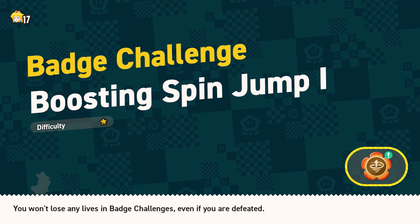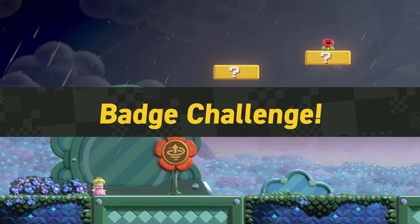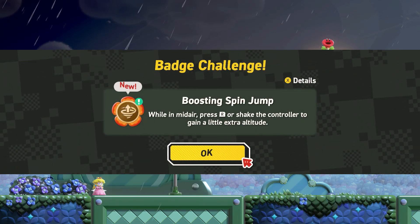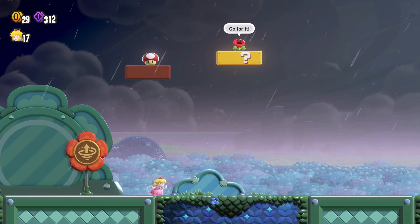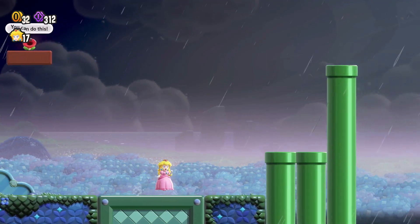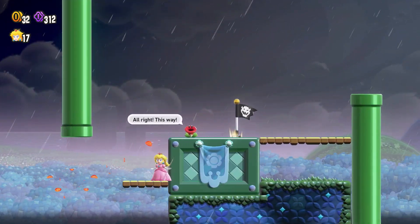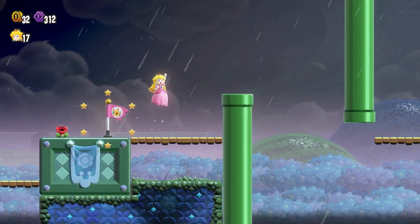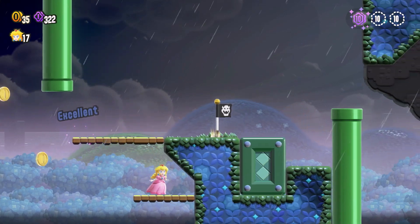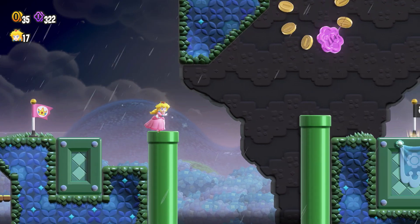Badge challenge — ooh, this is a new badge. Boosting spin jump. So we jump and then we can get a spinning boost up — so we have double jump. Interesting. How do I get up here? Oh, they move! They move — I was supposed to wait on that one for a second. That was the first 10-coin thing there, so we got that.